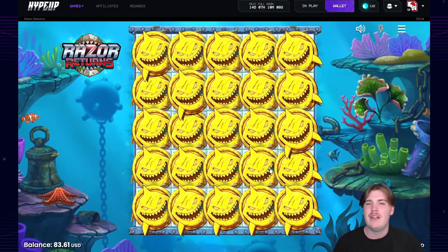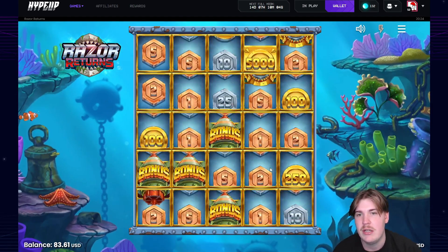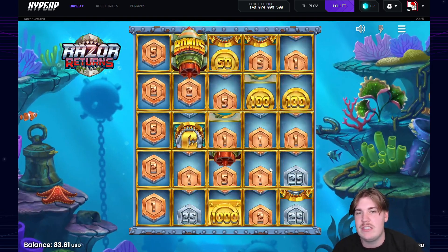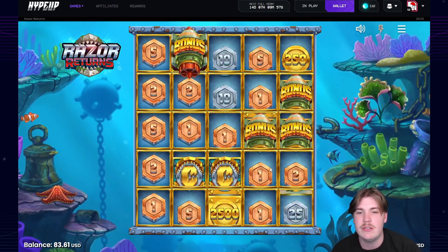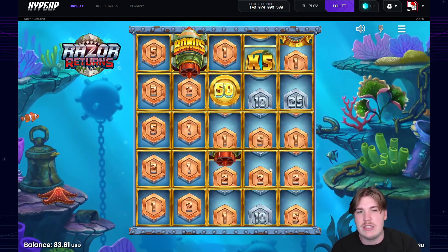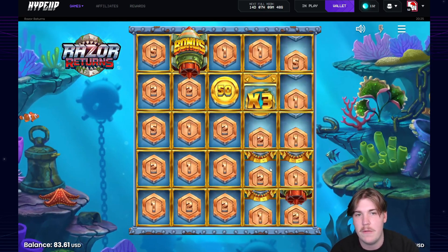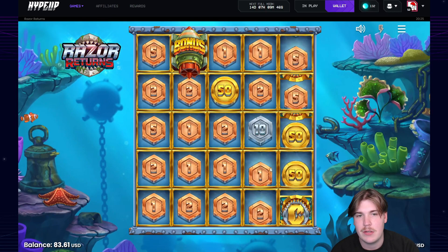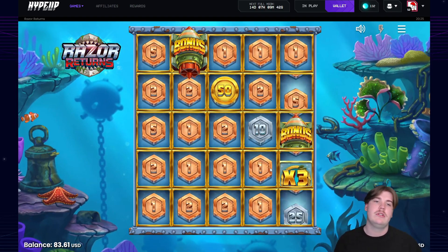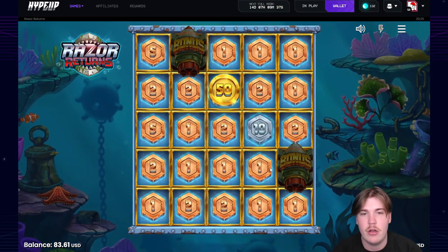The bonus was worth 275 bucks — I'm gonna do a 250 dollar razor reveal. That's 275 — I feel like this is a better bonus than the normal one. A 1000x would have been an instant double up. To break even you need 500x, 1000x is 2x. If we can get some collectors and multis going it'll be very appreciated. There's a 50, a 10x here would be profit. This is bad — we need a final spin collector. No.